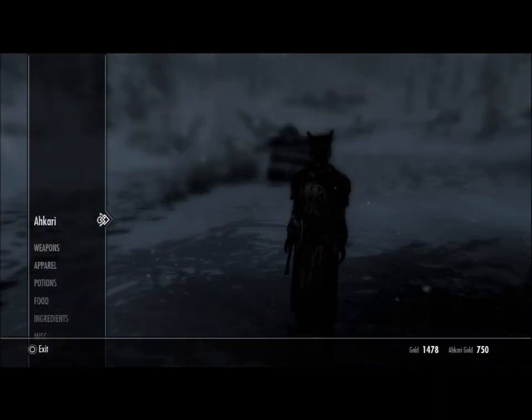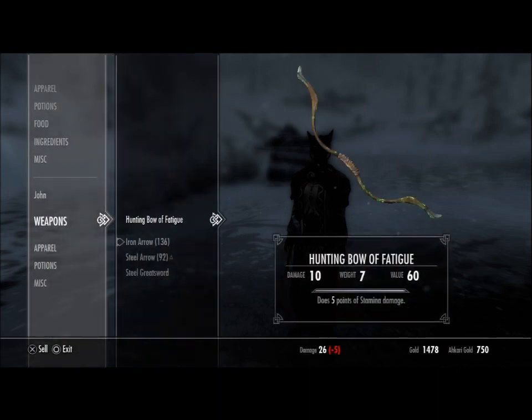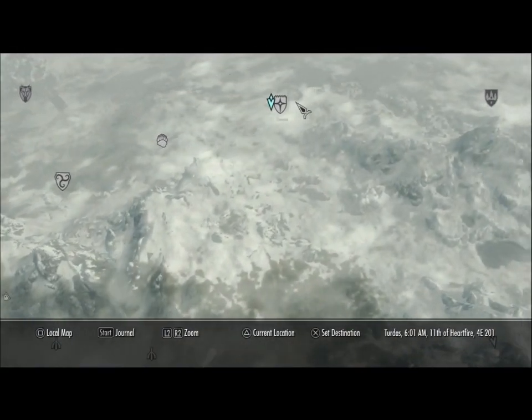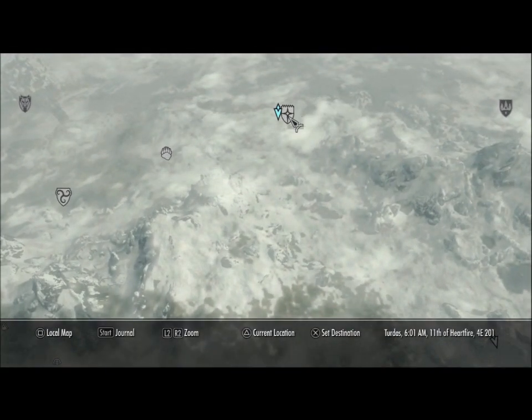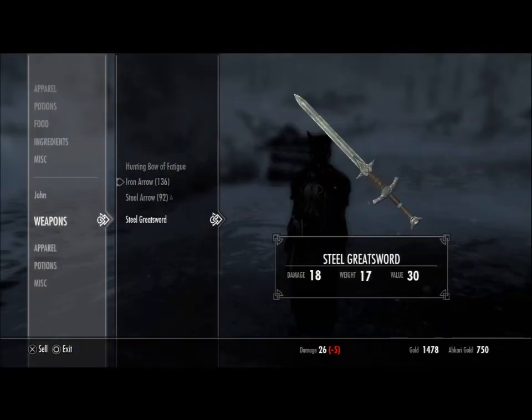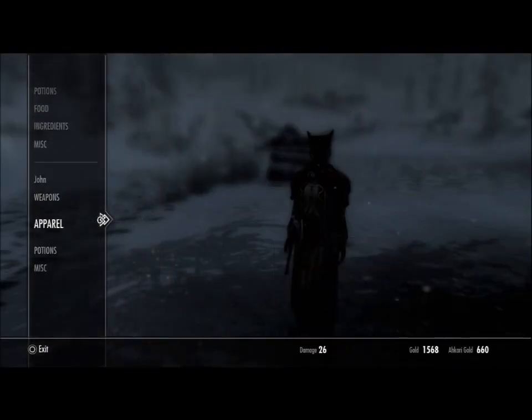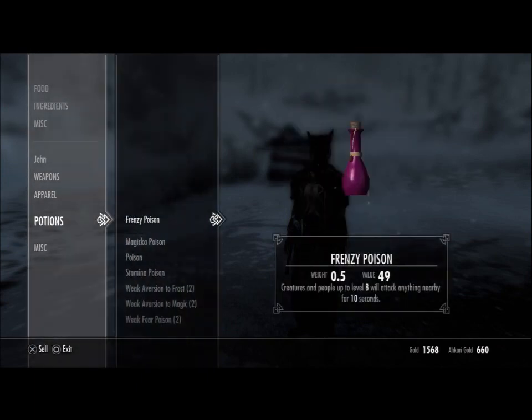Basically, first of all, you're going to want to see these Khajiit people in Dawnstar. I've had to crop and edit this, but it's just there. They head directly north from Whiterun. And as you can see, I'm just selling my stuff to them, and in the bottom right it says how much money they have.